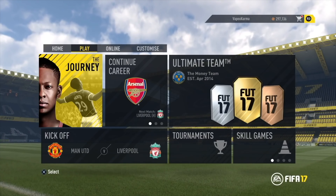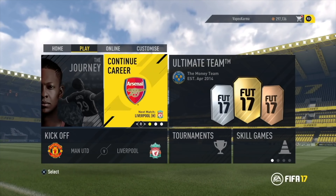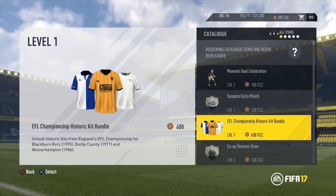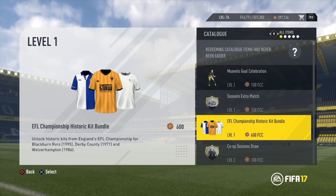I think we definitely need EA to bring back an option to use classic kits like in older FIFAs like FIFA 16. In all FIFA games, EA used to have classic kits for some clubs in the game. You could unlock these through the catalogue — as you can see there, the EFL Championship Historic Kit Bundle.